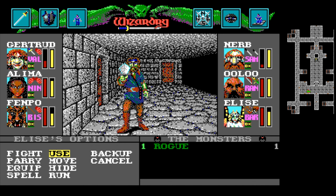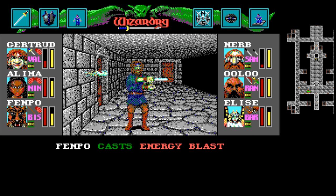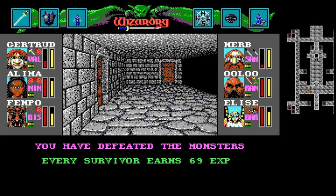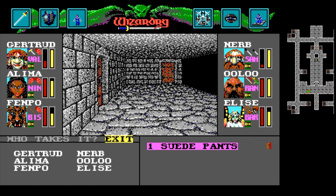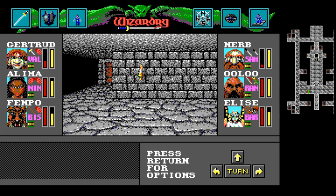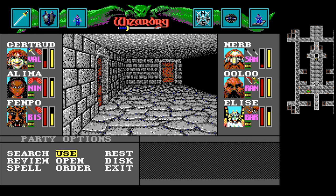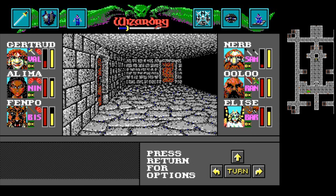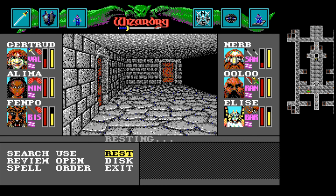I'm going to energy blast this guy and we're going to use our loot again. Interesting thing about spells in this game — they can miscast. Oh, we got suede pants, that's cool. You can miscast spells if you try to cast a spell at too high a power level while your oratory skill is too low. That's bad — it means you might cast it on your own party members or the spell might fizzle. Something to keep in mind.